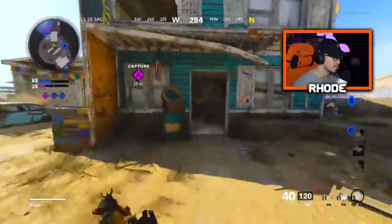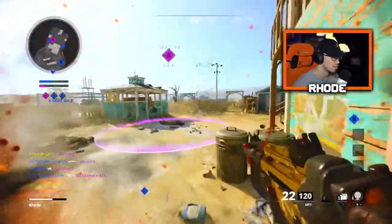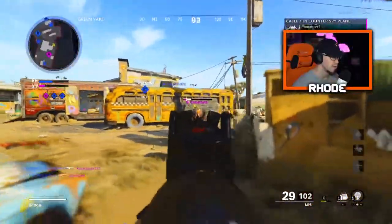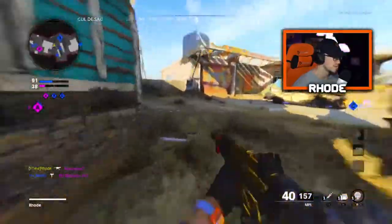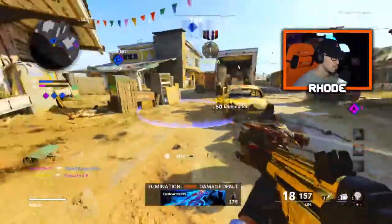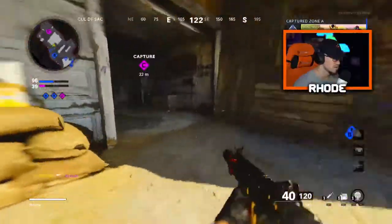My movement is so bad, my awareness — everything. That's what happens when you don't really play. They push around this way, they push in the middle right here — just like that. God, I love that tracer fire, so clean. The golden red just looks beautiful.